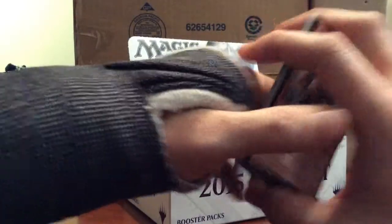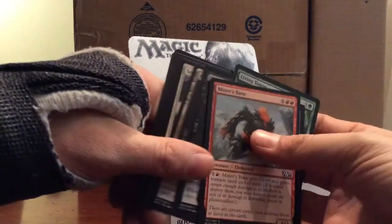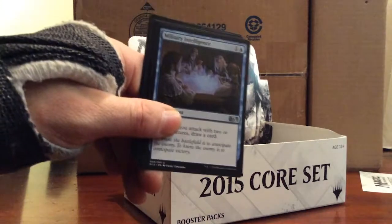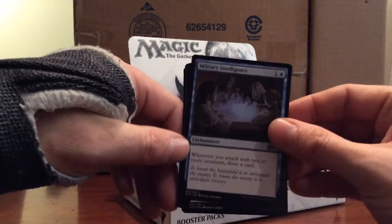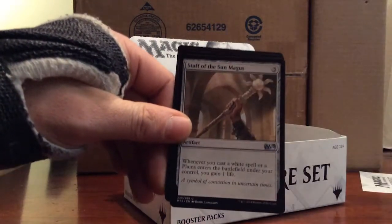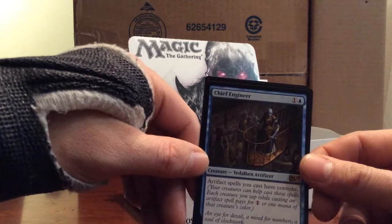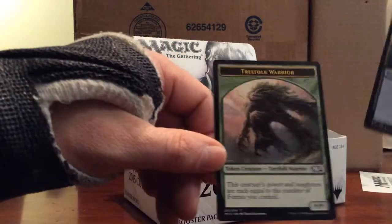I also plan on doing some fat packs - probably get some Innistrad or Avacyn Restored booster packs, maybe some Dark Ascension. Eventually want to get some Revised, Legends, Arabian Knights. First uncommon: Military Intelligence, Seraph of the Masses, Staff of the Sun Magus. And there's a Chief Engineer - one blue and one, for 1/3. Artifact spells you cast have convoke. Not bad. And a Treefolk Warrior token.